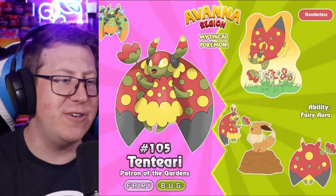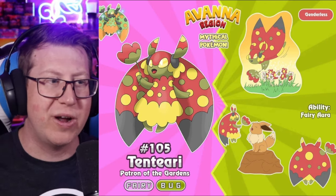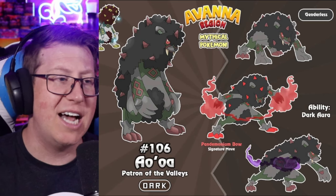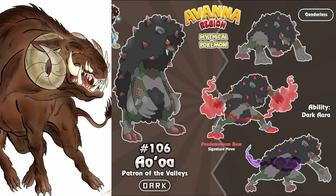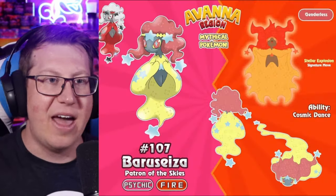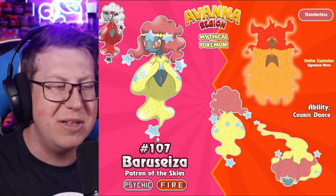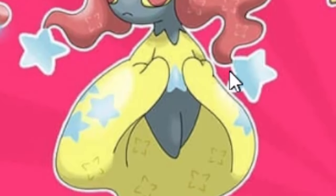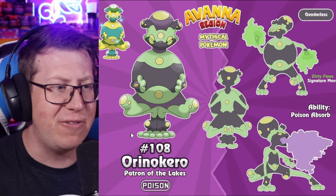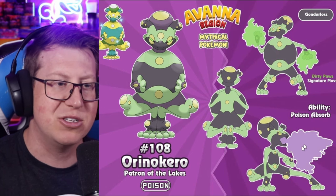Going into the mythical Pokémon. The first is Tentiary, a fairy and bug type based off a ladybug with big wings. The next is the AOA, a pure dark type based off the AOA mythical creature — very woolly on the back, very spiky, with massive fangs. Next is Barry Caesar, a psychic and fire type that almost looks like some kind of angel, with stars around the headband, hair, and tail. And the next is Oro no Kero, a pure poison type based off a frog with a distinctive stance and toxic fumes it breathes out.